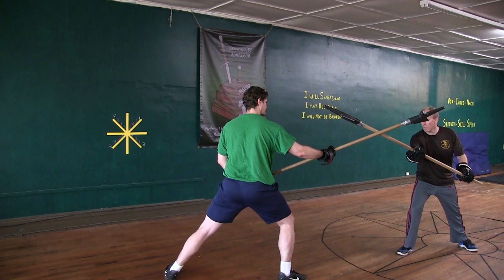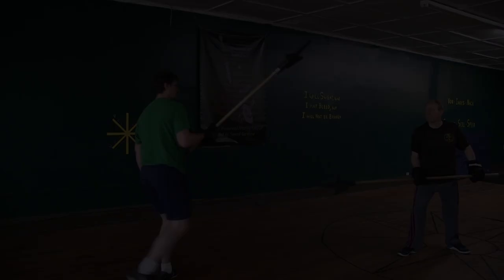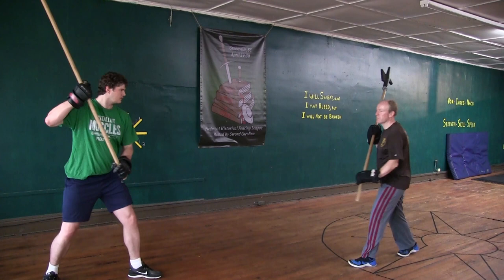Then immediately lift up and thrust your foremost point into his face. If he displaces this, change through from his left side to his right side and set your blade on his right arm.